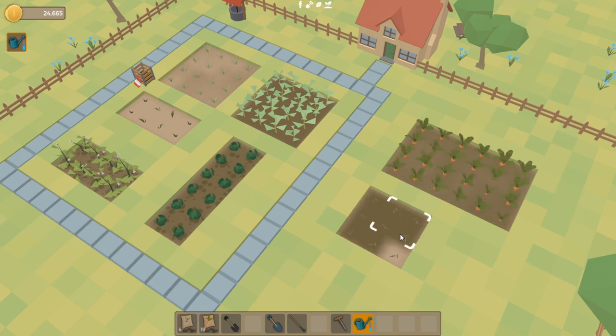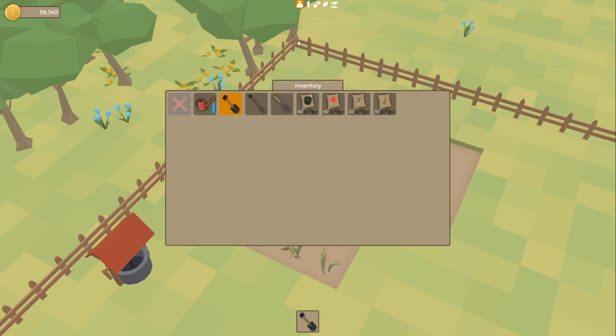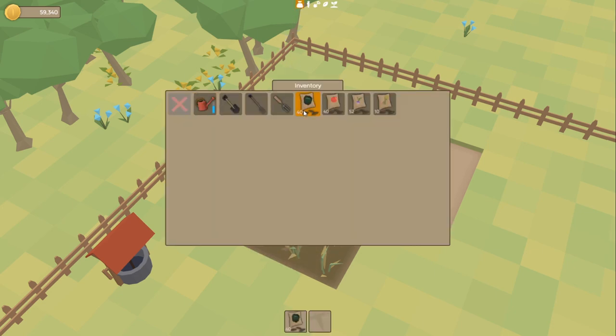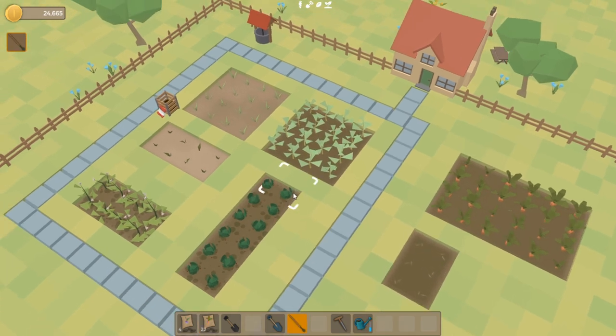Recently I've been completely redesigning the way that the inventory in the game works. Previously, if I wanted to change tools - say from the shovel to the watering can - I had to open up the inventory, click on the watering can, close the inventory, and then start using it. If you're constantly changing tools that whole process becomes a little bit annoying. So I redesigned the system and the inventory is now always showing at the bottom of the screen, so I can change tools very quickly in a single click. It's just so much easier and removes a lot of friction from the gameplay.